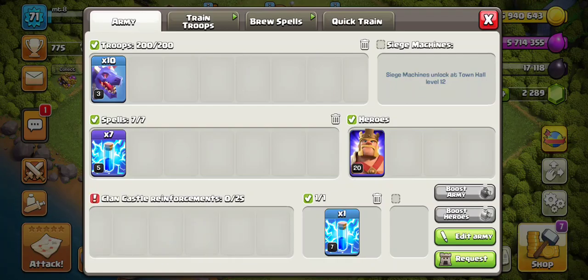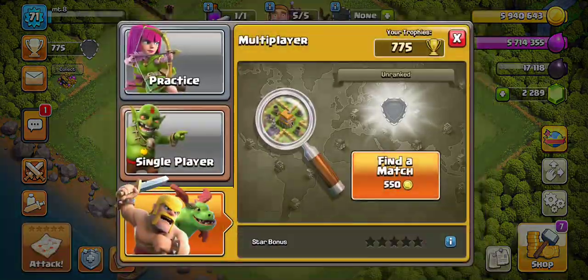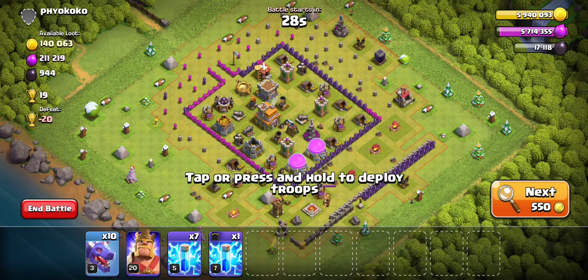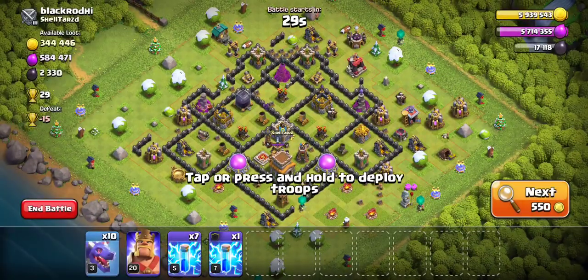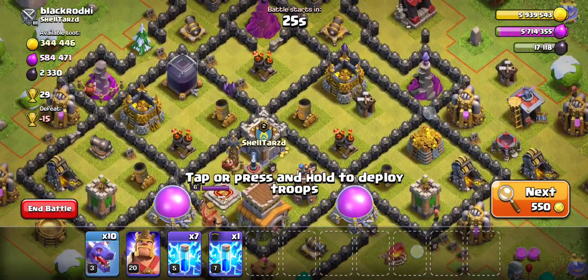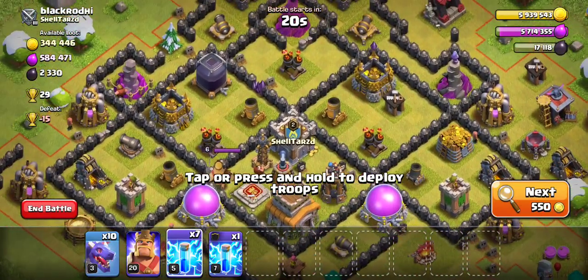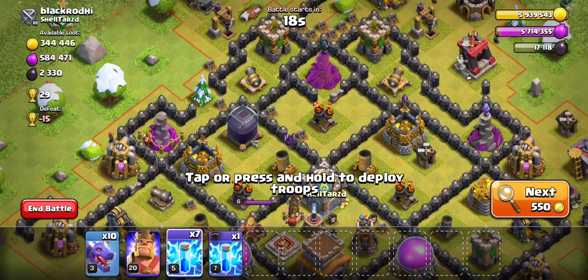Yours should have a dragon and a balloon. But I don't have a clan, so I am just gonna not worry about that. Here's a Town Hall 8. First of all, take lightning spells and find the most valuable position to place them, because you want to take out the air defense, but also something else with it.